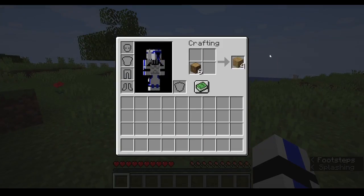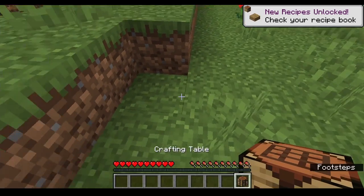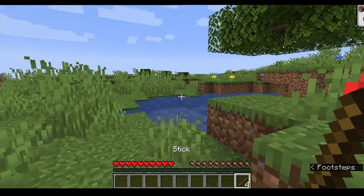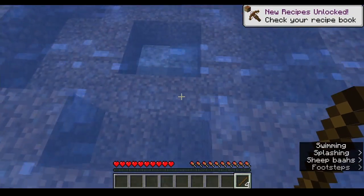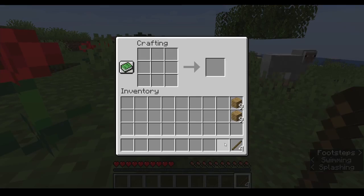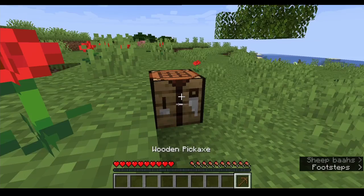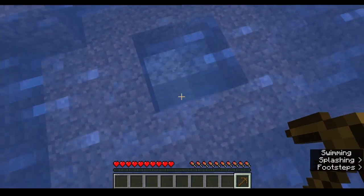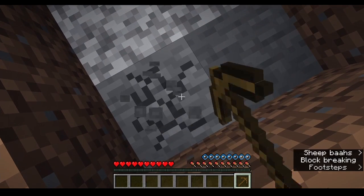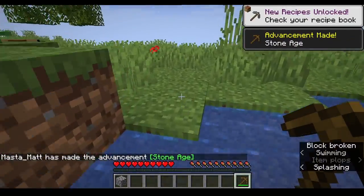Why was I punching trees? I can make an axe. It's nice that we have a swamp biome nearby. I'm not even going to make a wooden axe because there's stone nearby. There's a cave right down there — it's fine. That'd probably be faster than mining underwater.